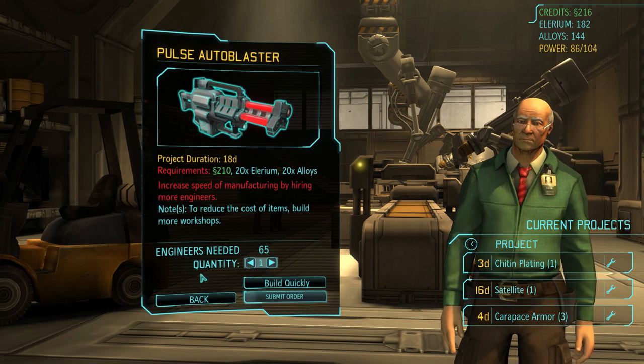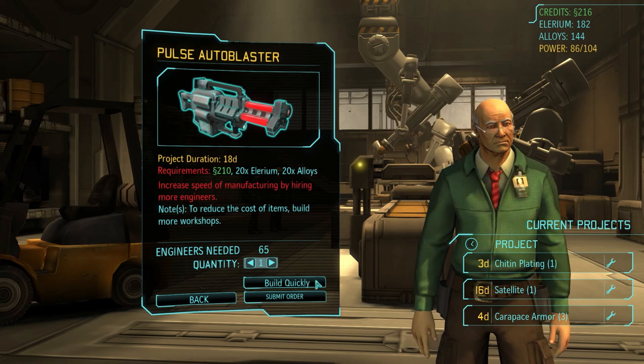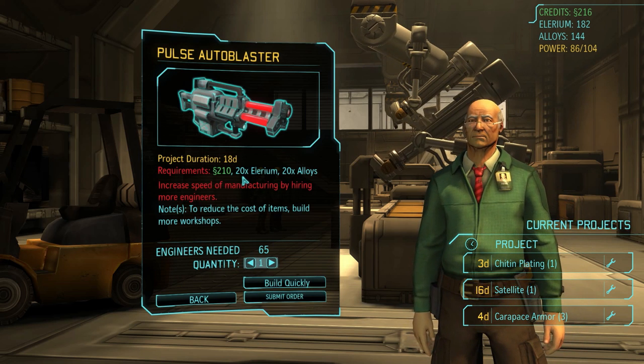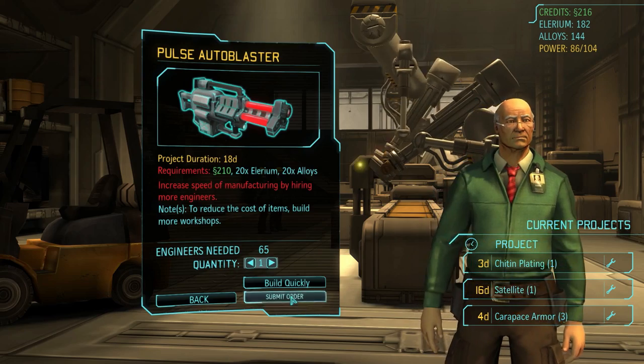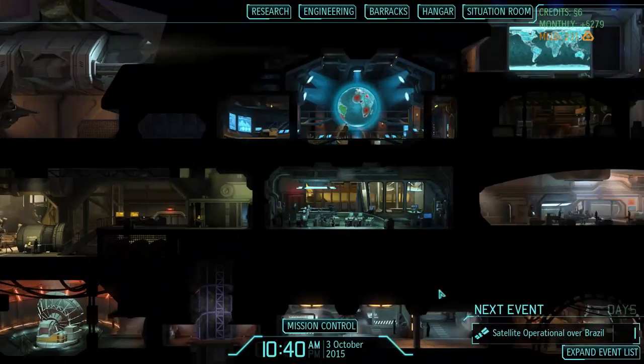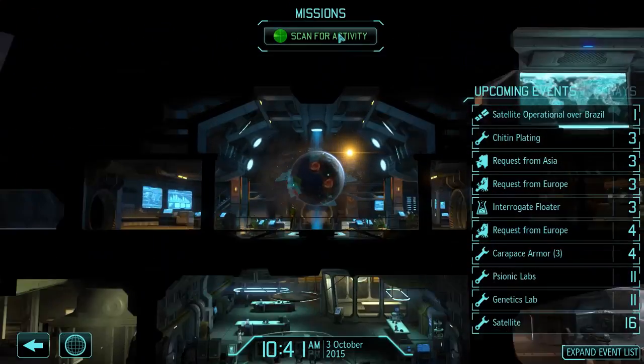18 days just to make one pulse auto blaster — that's as long as it takes to make a satellite, and much longer than it takes to research them. But we'll need them, so we'll make one. That leaves us with 6 credits.